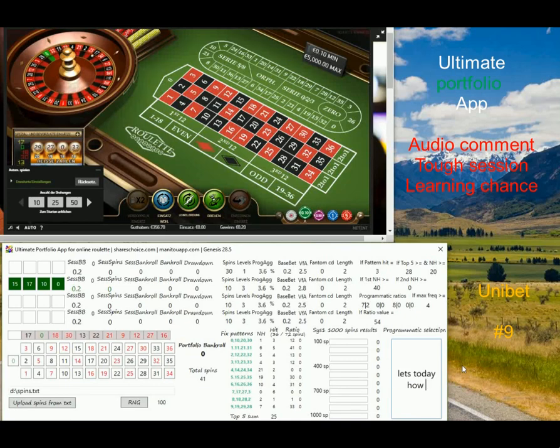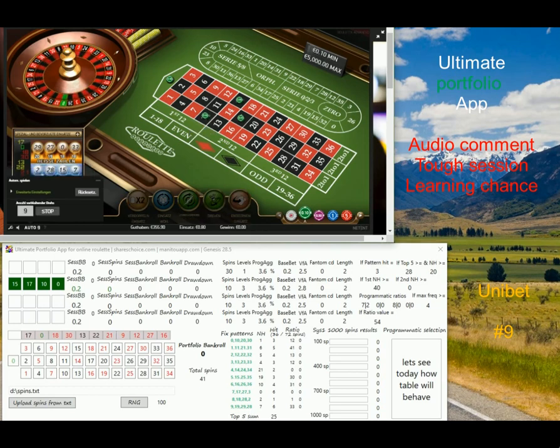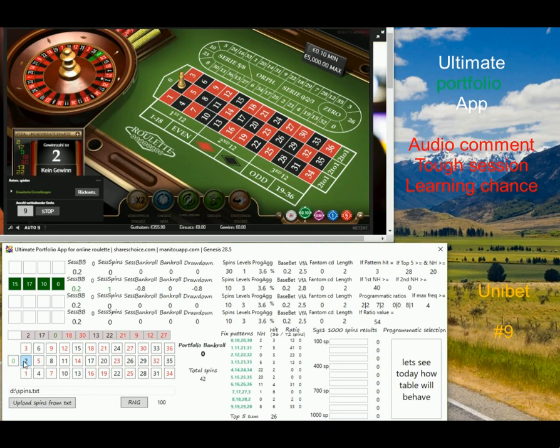Hi guys, this is Peter's America in a live session with my ultimate portfolio app. I can already tell you this session is a tough one. In the beginning it looks fine, but then one progression was not successful, which is a normal situation — we are dealing with RNG. I'll show you, it's a very good learning opportunity.